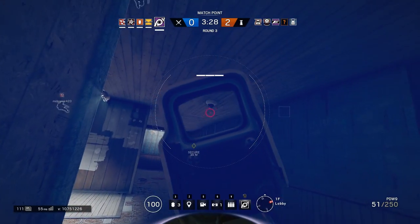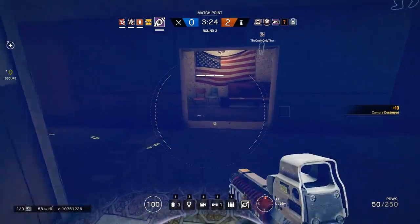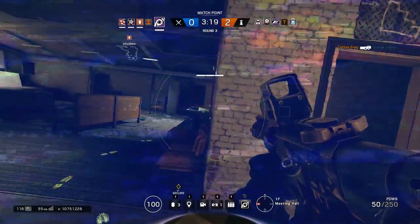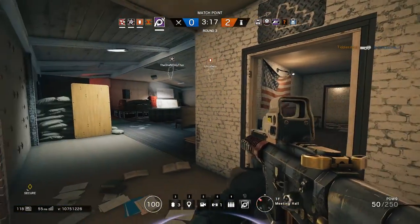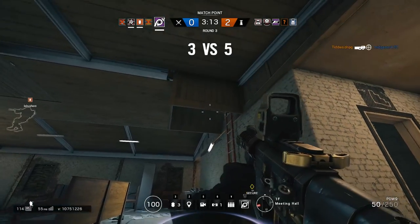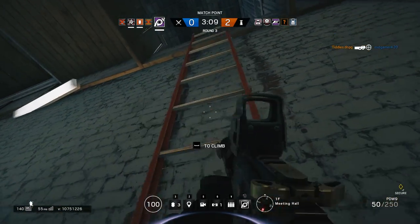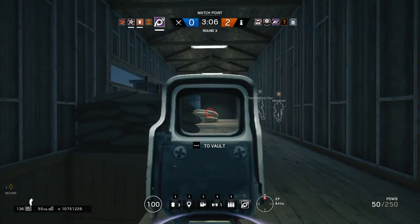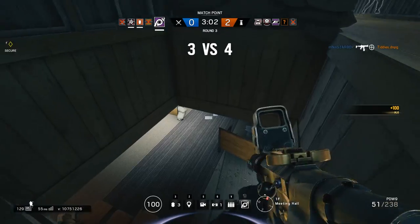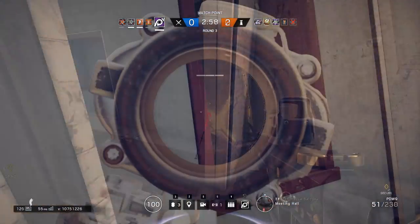He does have some counters though. Caveira's silent step ability will allow her to move around the map without creating footprints that Jackal will be able to see. Also, if you're playing Mute, your signal jammers will disrupt his visor ability, and that could actually be a big distraction. You actually have to turn off your visor ability when around a Mute signal jammer, otherwise it'll start blurring up your vision, much like a drone's vision gets blurred when you're near a signal jammer. So he does have a few counters, but still a very good operator nonetheless.